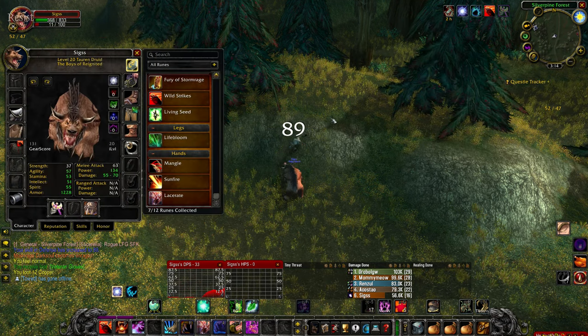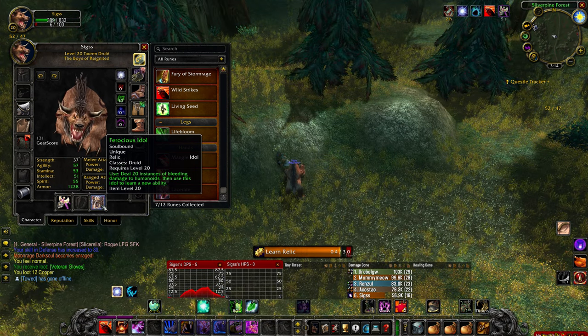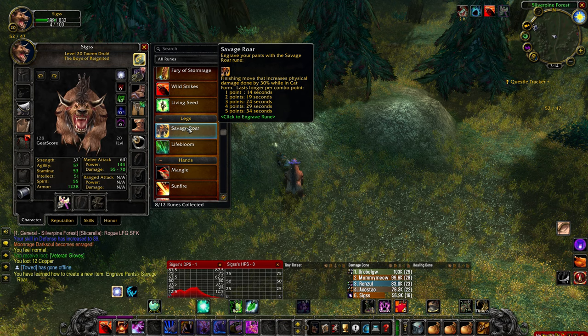At that point, simply right-click the idol on your character page, wait for the channel to finish, and you will have learned your Savage Roar Rune Engraving.